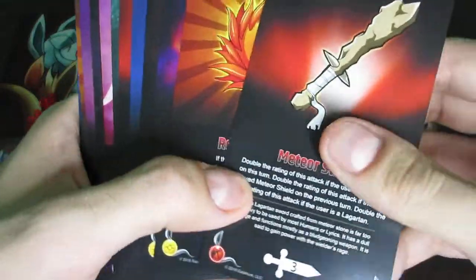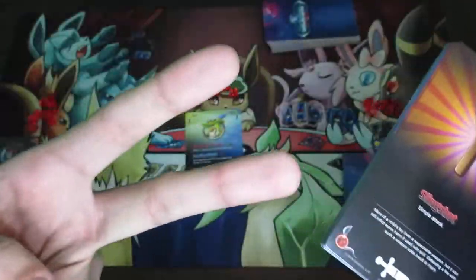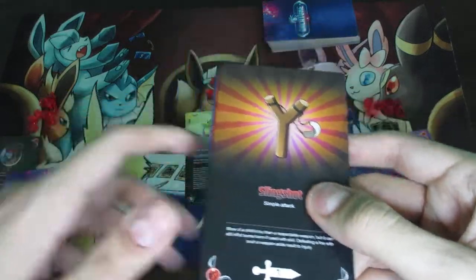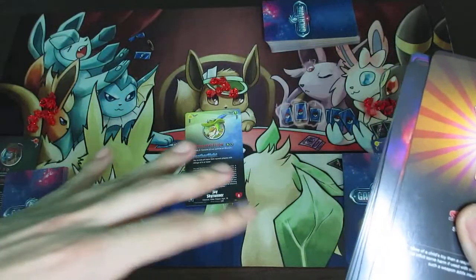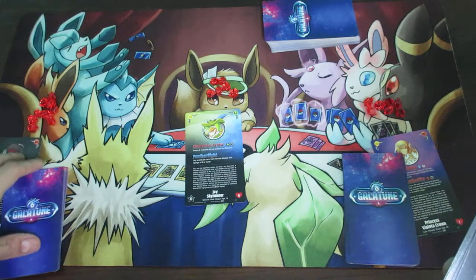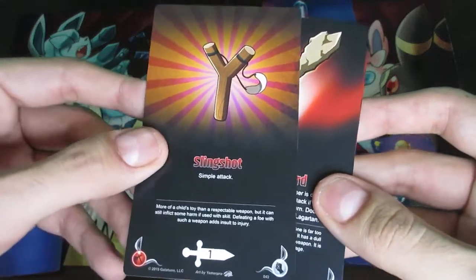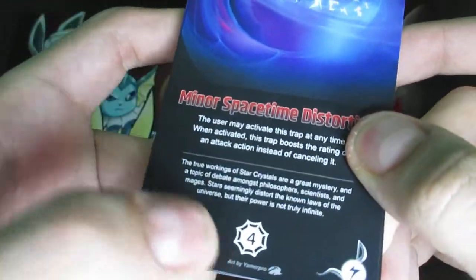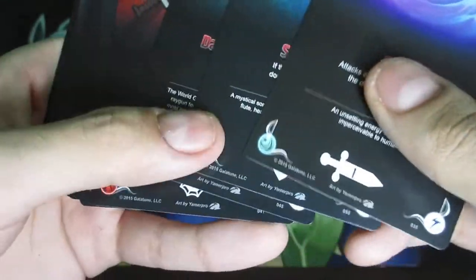During the plan phase, every player looks at their hand and chooses one card to play. There are two main rules: you cannot use attack cards on your own character card, but you can use attack cards on everyone else. You can use shield cards or life cards on anyone, including other characters, so yes, you can choose to defend another player's character if you want. The second rule is that you cannot use trap cards during the plan phase.